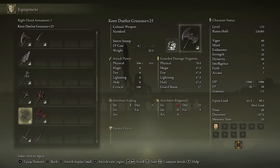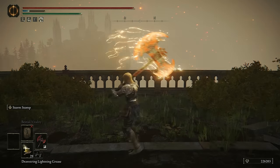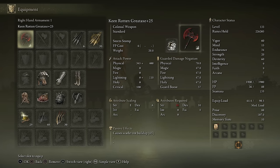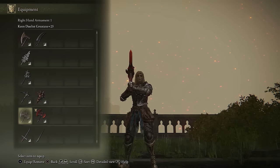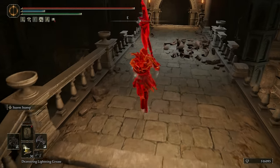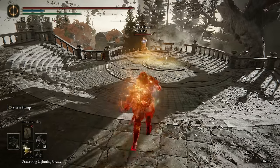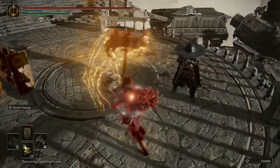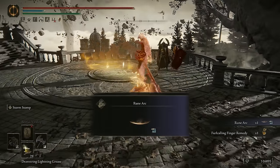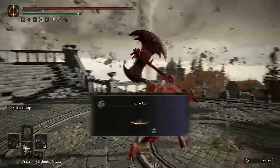Moving on to the Colossals — I'd only recommend the Duelist Greataxe or the Rotten Greataxe on a dex build. They both get pretty good AR when keen infused: 772 on the regular and 745 for the rotten one because it has Scarlet Rot buildup. They can both be buffed with Grease — you could put Rot Grease on the rotten one for even higher buildup. They both have really high strength requirements though, so probably not my favorite thing on Dex, but these might be your two best options if you're looking for a colossal weapon. Invasion at Crumbling Farum Azula with Atari — getting some backstabs in. A pretty good crit. I guess colossals can be sort of useful on Dex.